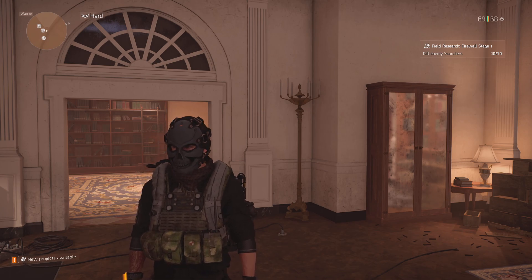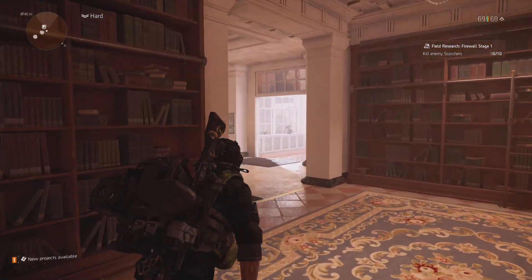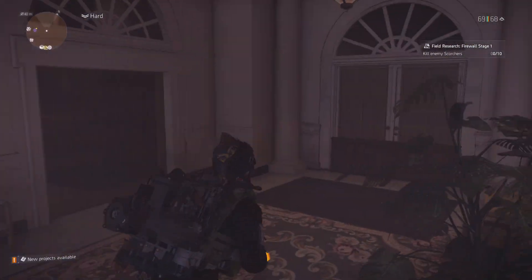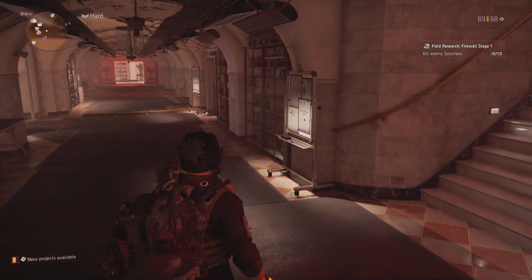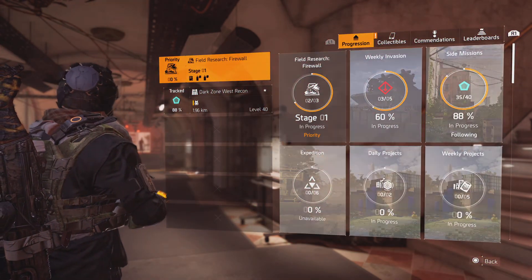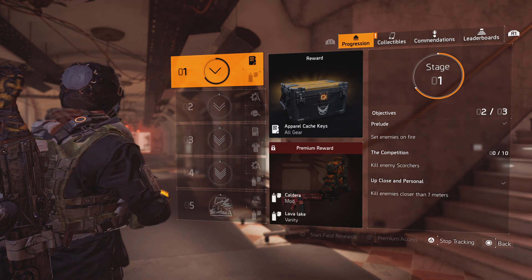Welcome back to the Adventures of Fielder Sanderson and the Tenno Siege Alliance for Division 2 with the New York City Warlords downloadable content. Today I'm going to be taking you through the final section of my field research for Firewall Stage 1. For those of you that aren't sure what that means, let's take a pause and look at progression. I'm currently working on Firewall, which is one of the specializations you can do in Division 2.